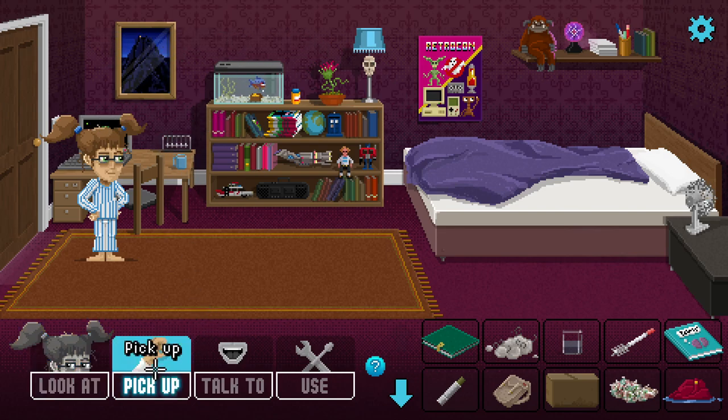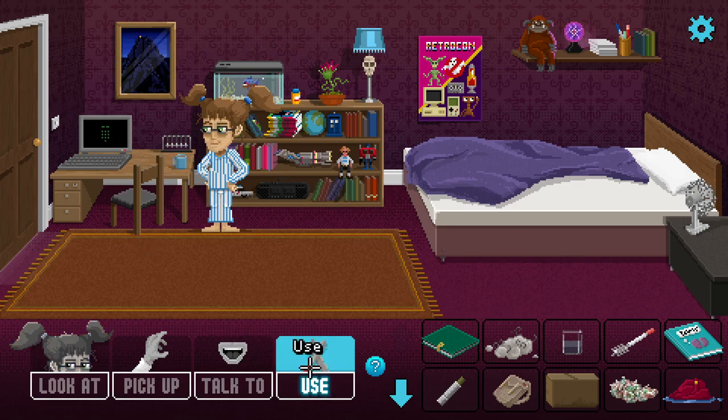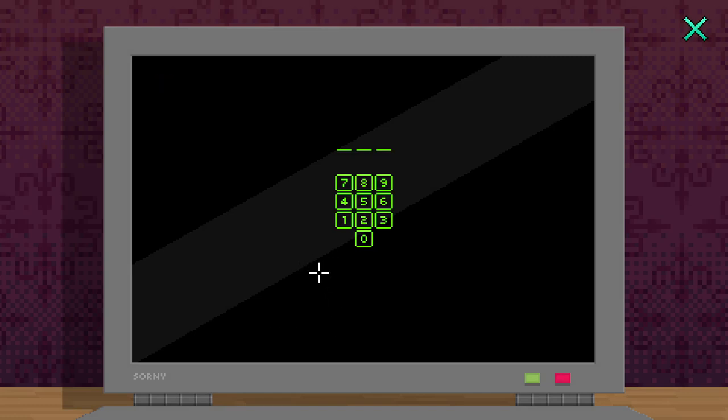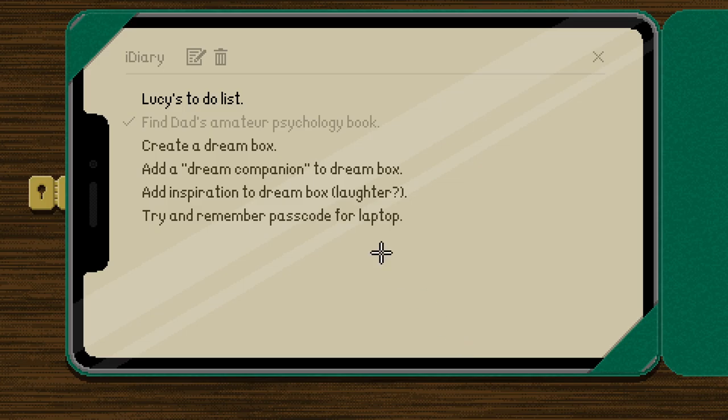The diary says: create the dream box, add companion, add inspiration — laughter. Some way of spin-drying the clothes. There's a mug of tea. Can we use the laptop? Yes, but it wants my passcode. I'm sure it's in my diary somewhere.